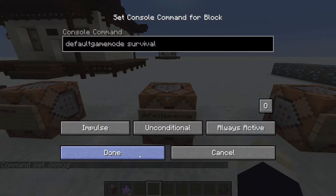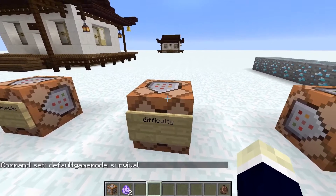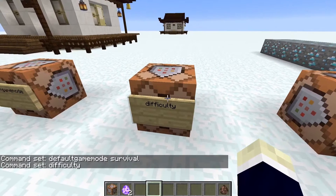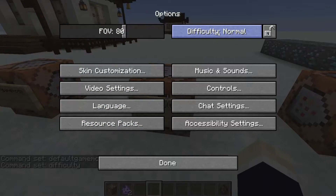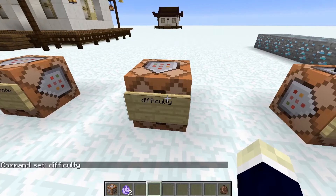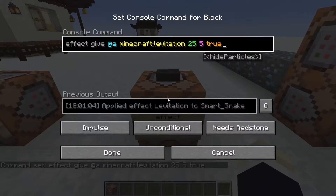The difficulty command is pretty easy — just type slash difficulty and then how hard you want it to be. This can also just be changed in settings, so it's not that special.